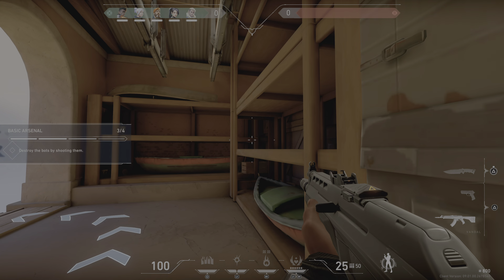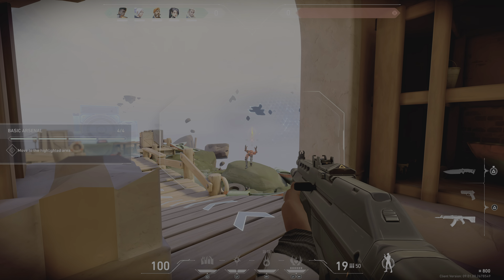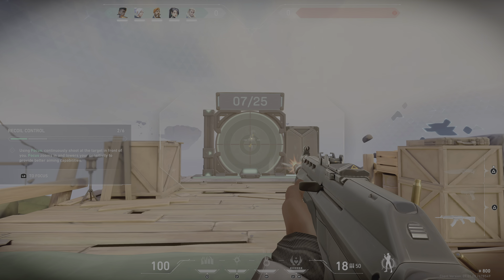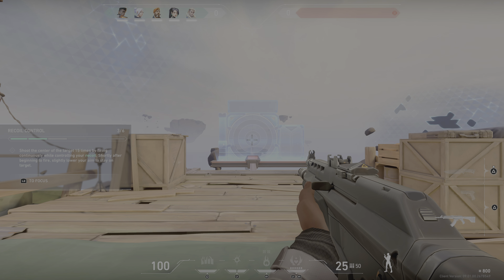Now swap to the vandal and shoot the bots. Okay, Jet, I'll take it from here. Sova — the marksman himself. Focus your aim, then fire a full magazine into the target. Notice how bullets stray upward above your crosshair. Fire both bullets into the target. While focusing, shoot the central target with sustained fire. To stay on target, adjust your aim slightly downwards as your bullets stray upwards.